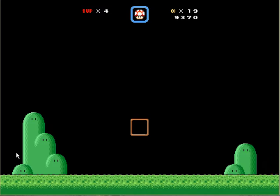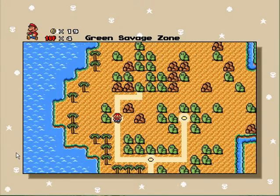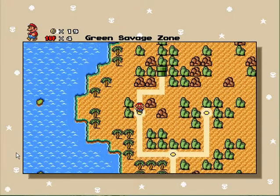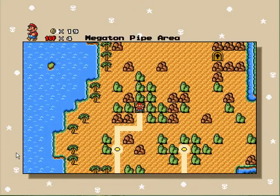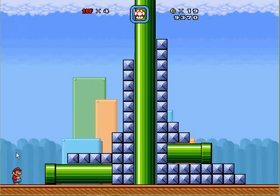This next level is a pipe world, and this is where you want to take the secret exit. I'll show you where that is right now — it's mostly going through the level, so I'll get there and then I'll show you.